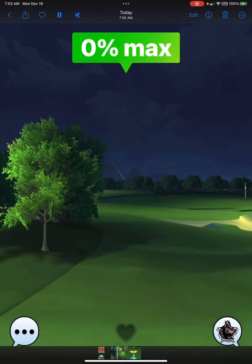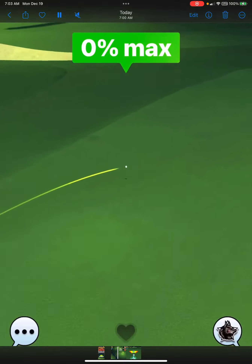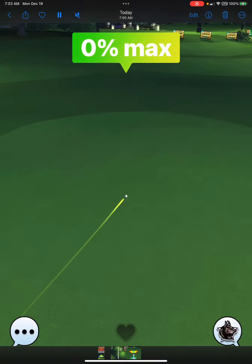Perfect ball — you're going to hit the fairway, bounce over the rough, and then roll onto the top part of the fairway here, leaving you for shot number two.